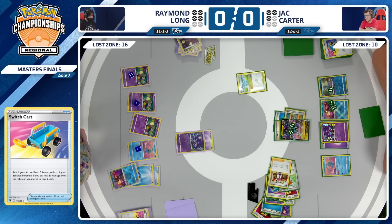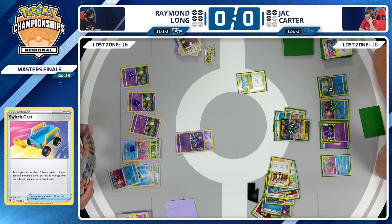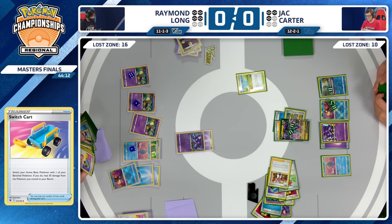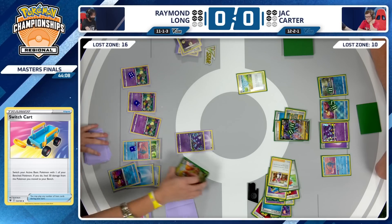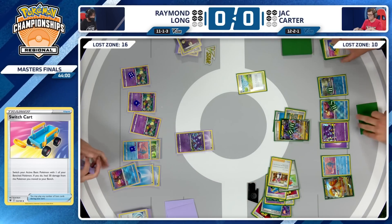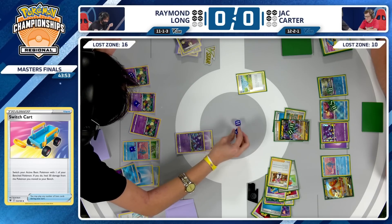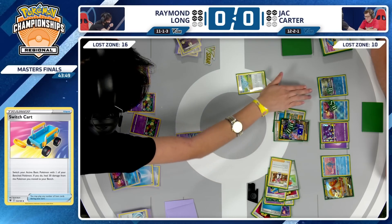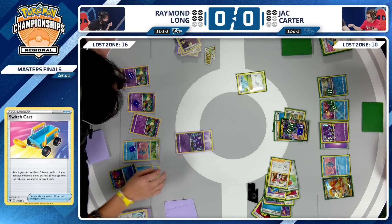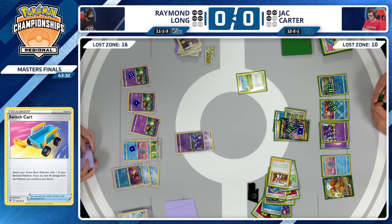Going to see the Switch Cart to heal up that Comfey and the Manaphy — just taking as much damage out of play as possible. It's Lost Mine time again. As Raymond, you should be at a point now where even if you think your opponent plays Roxanne, your board is set up enough that you can start to take prizes. And the Echoing Horn is going to bring that Dragonite V into play — looks like Raymond is going for a board wipe play.